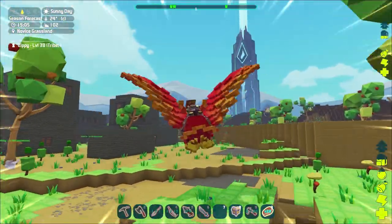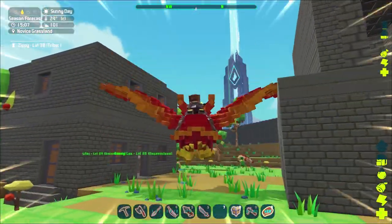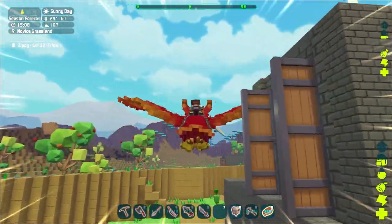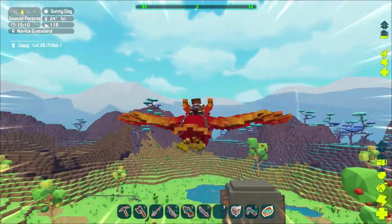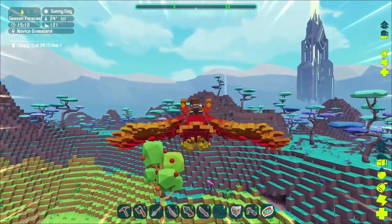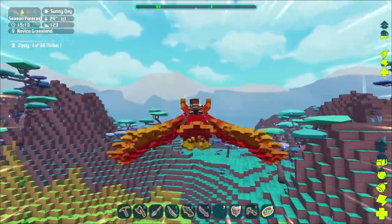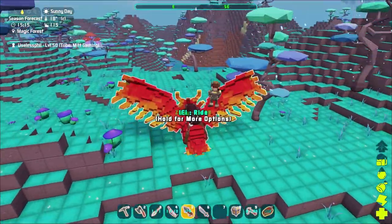This headshot mechanic is important because it doesn't just affect wild creatures — it also affects tamed ones. You may notice that creatures which attack with their mouth tend to get killed more often because they themselves are being headshotted by what they're fighting. If you use something like an Argentavis that attacks with its feet, with its head out of the way, you may find that its survivability is noticeably better.